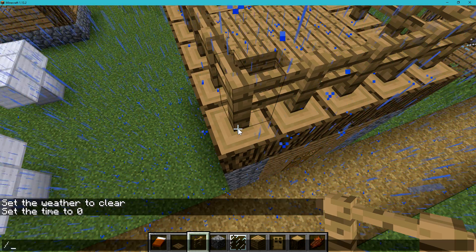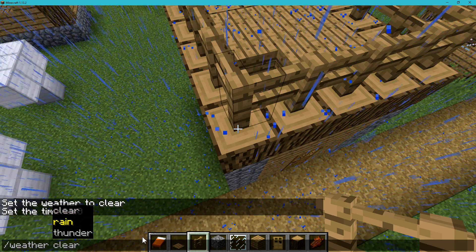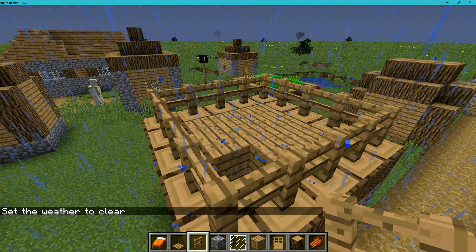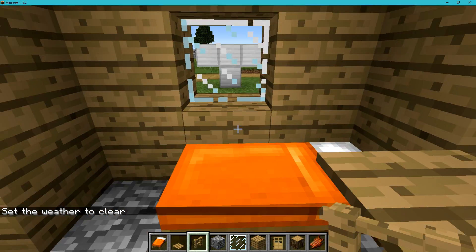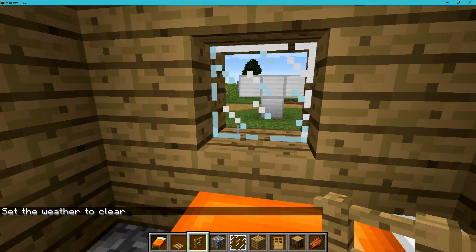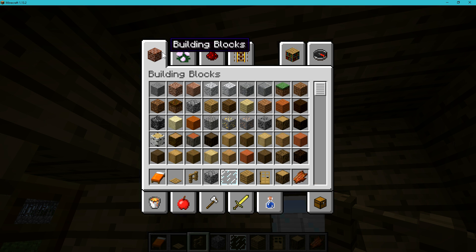Bloody rain - hang on, I'll just get rid of it. Now we need to get a ladder and a trapdoor. You don't have to get the trapdoor but I like to.